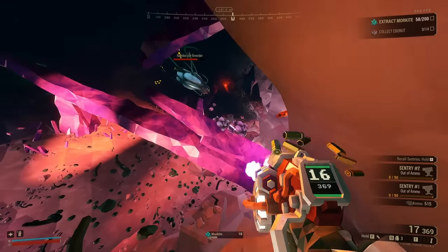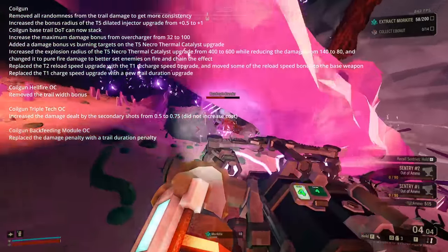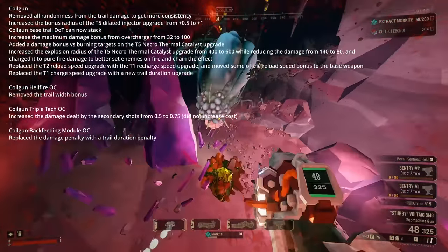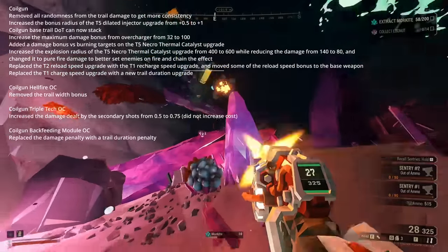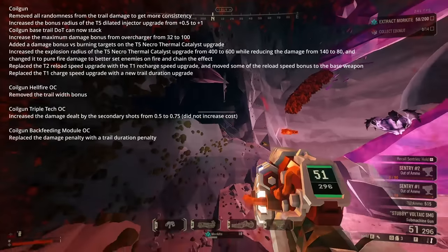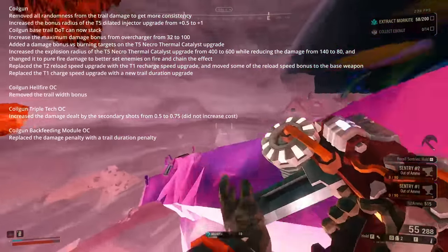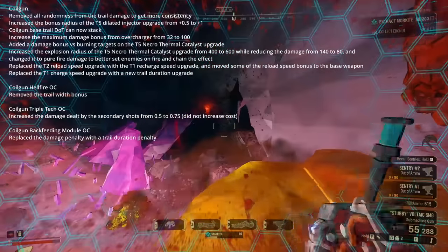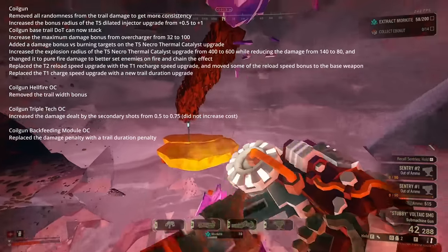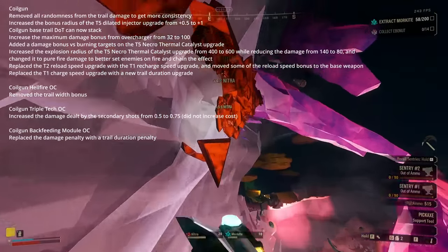The Quell Gun also got a bunch of changes, which I think were generally pretty good. Firstly, the reload speed mod in tier 2 was entirely removed, replaced by the old tier 1 charge speed mod. In exchange, the Quell Gun now had its reload speed cut from 2.5 seconds to 1.9 seconds, compared to the 1.5 second reload speed before if you took the reload speed mod in tier 2. I think this overall is a good change, which increases the variety in the tier 2 mod picks, because before it was pretty hard to justify taking reload speed over Controlled Magnetic Flow.